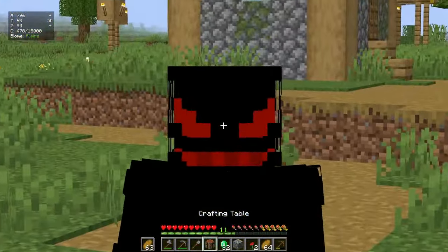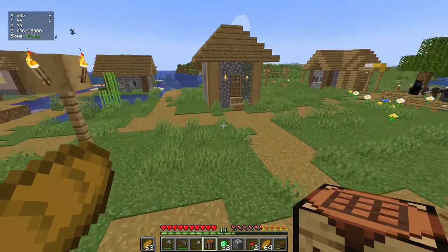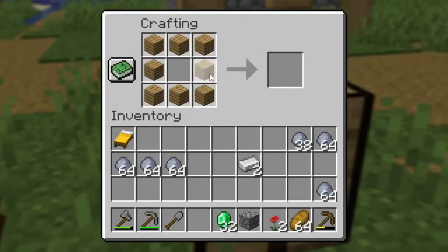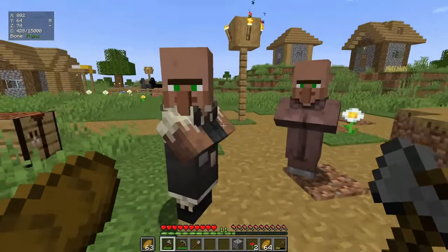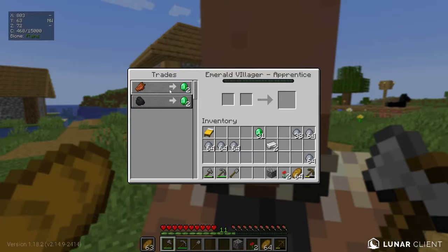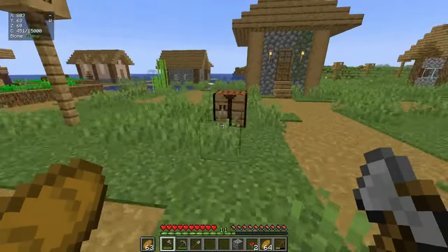For the first custom villager we need eight planks and one emerald. Inside the crafting table, place eight planks in a chest shape and one emerald in the middle - there it is, a knowledge book. When we click it we get a custom villager called the Emerald Villager. He's dressed like a mason and gives nothing but emeralds, but we don't have any coal right now so we don't really need more emeralds.